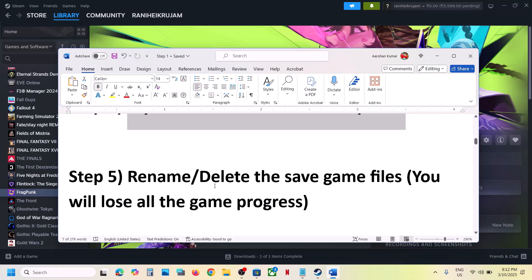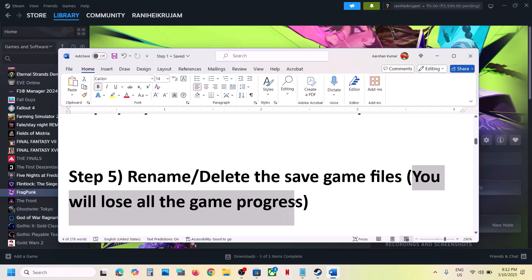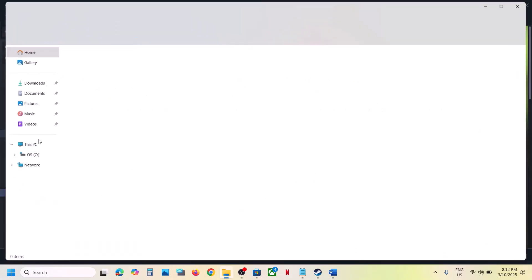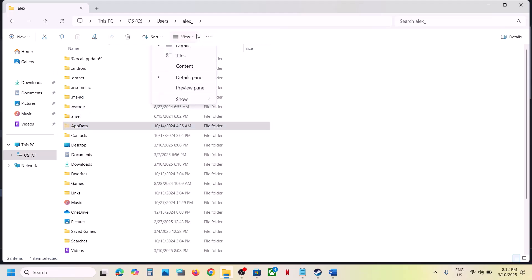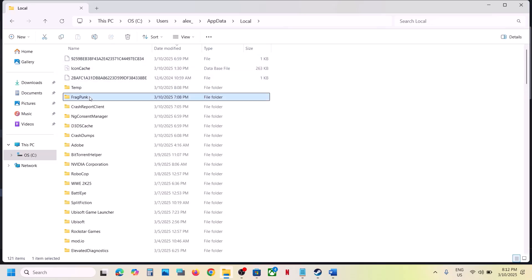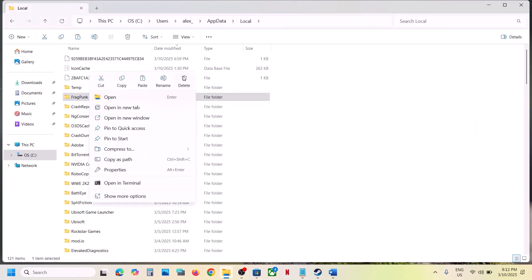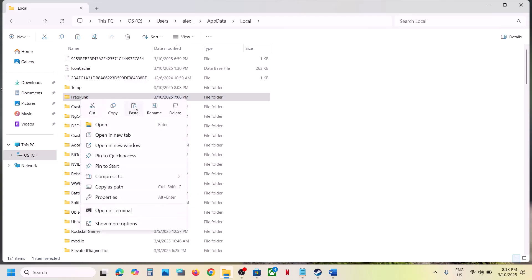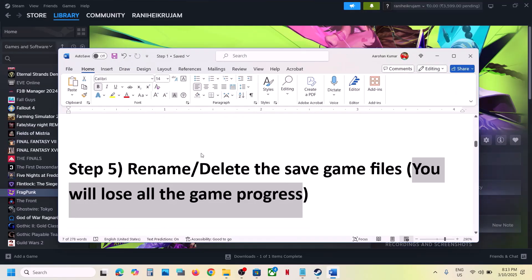The next step is to rename or delete the save game files. Note that you will lose all saved settings and game progress and have to start from scratch. Open File Explorer, go to This PC, open C Drive, open the Users folder, open your username folder, then open AppData. If you don't see AppData, click View, select Show, and check Hidden Items. Open the Local folder, find the FragPunk folder, create a backup first, then rename or delete it. Launch the game and check.